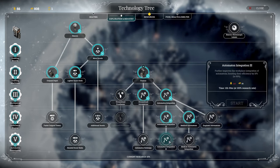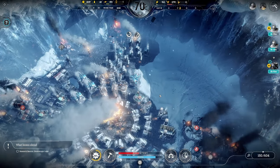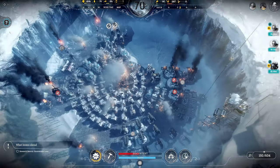Then I think we're going to get automaton integration to boost our automaton efficiency. And then we're going to need to get stuff like advanced heaters, heater efficiency, and generator efficiency. All this is basically going to help make our bang for our buck a little better.